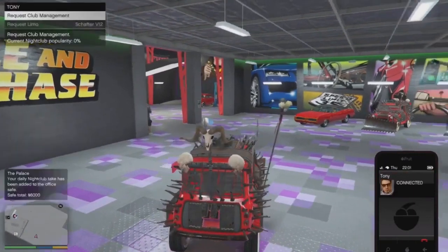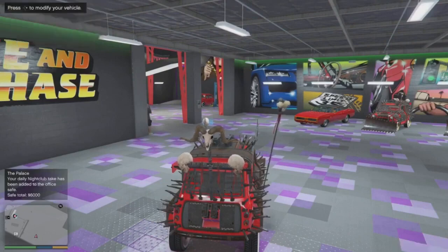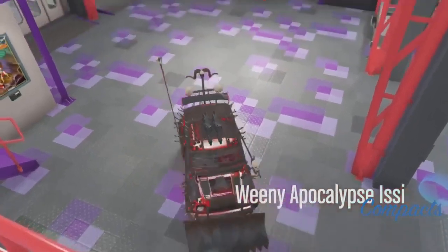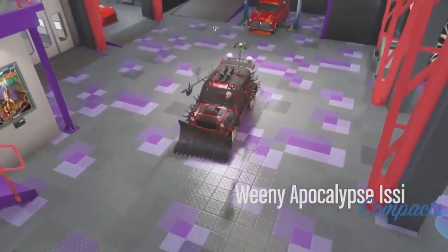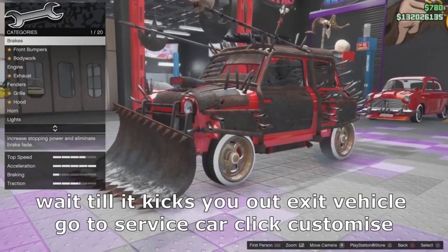And now, once you press X, you want to spam the right d-pad. So I am going to do that right now — X and right d-pad. Once you have done that, all you want to do is just wait a few seconds. It will kick you out automatically, so just give it a few seconds.